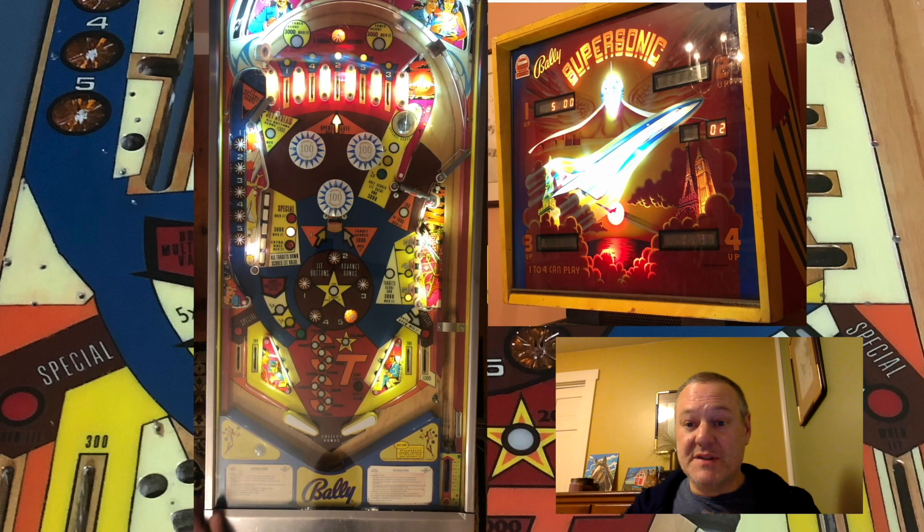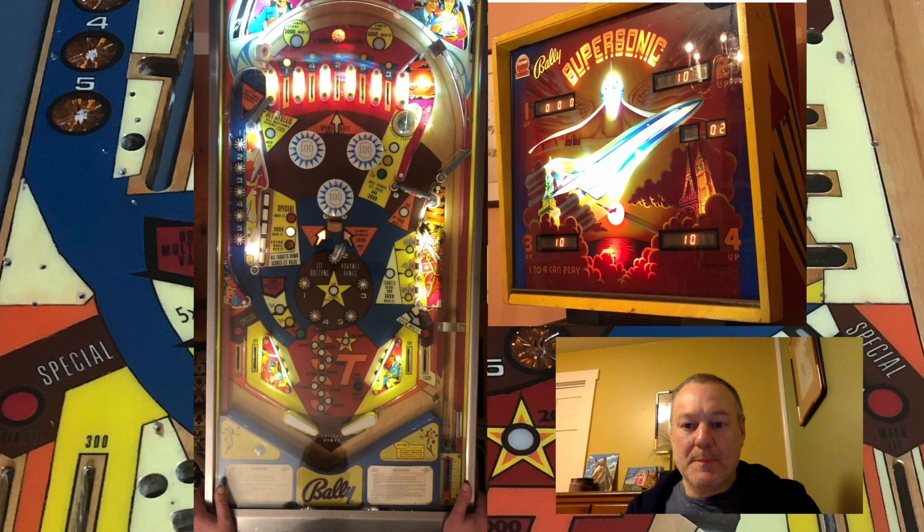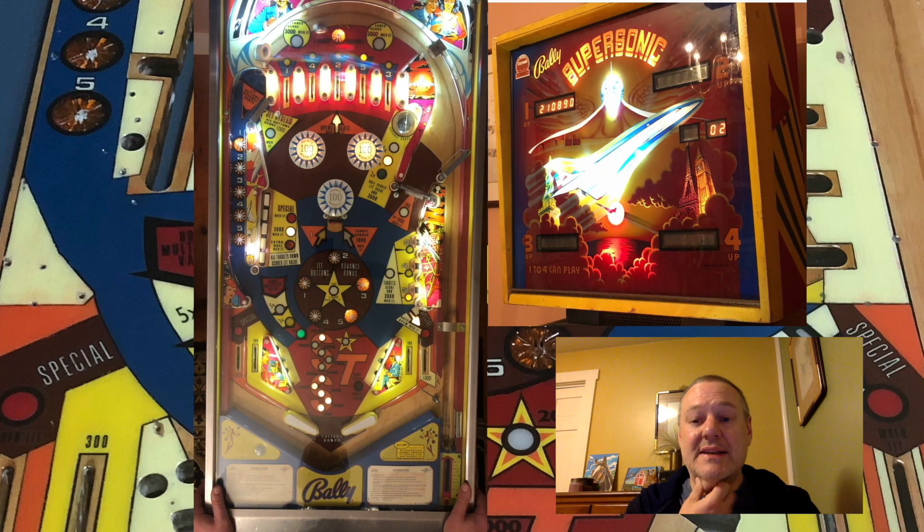All progress is saved — when you start the second ball, you're going to be right where you left off. The gate has different settings on it; this gate returns the ball to the shooter lane. One flight done and I get a jackpot for that. To collect your miles, you have to hit the center target — I just did that.